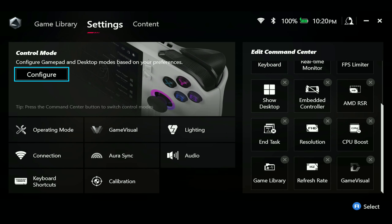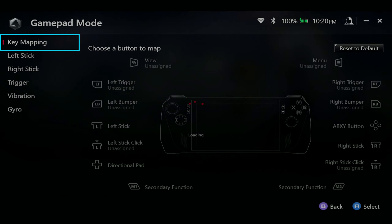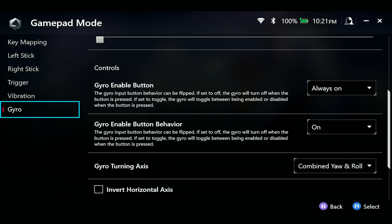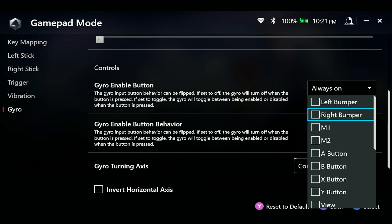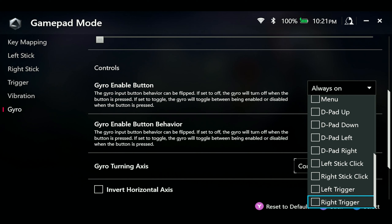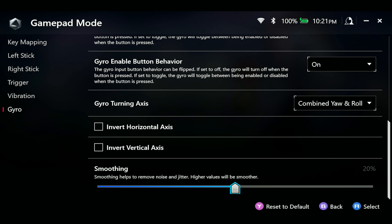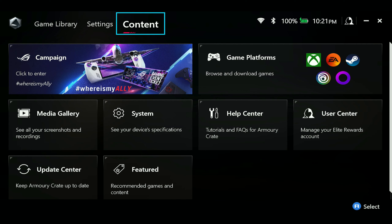The other change is that users can now assign the Gyro Enable feature to multiple buttons. To do that, go to Config, then Game Mode, then Gyro, and then Gyro Enable Button. You now have a lot of buttons that you can enable gyro with, so choose whichever one you want and you should be good to go.